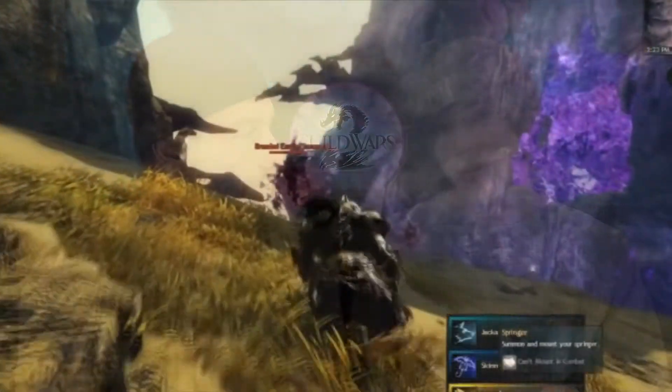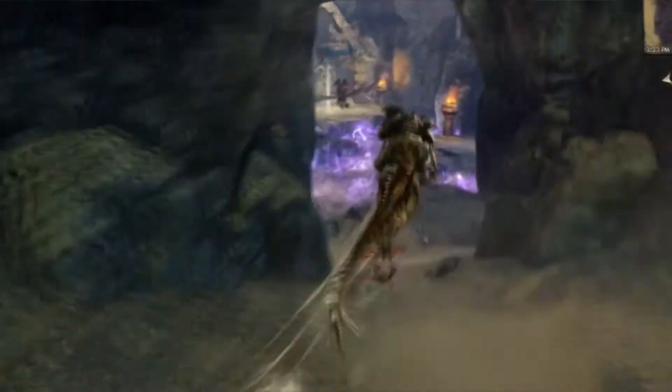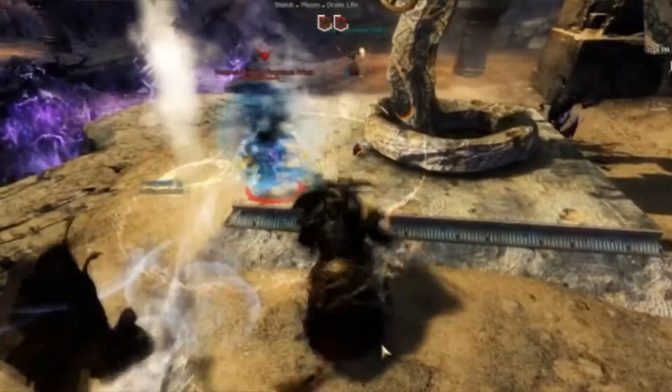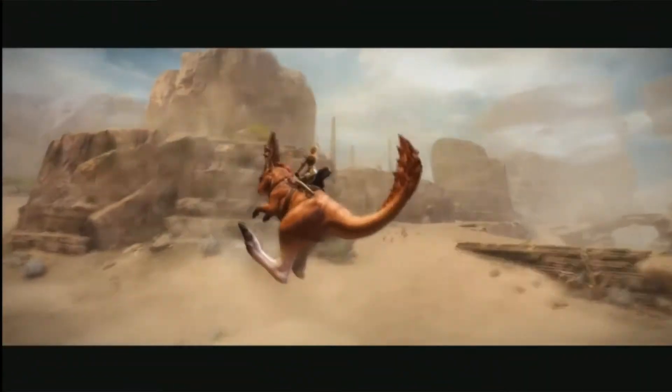Even for the mounts you get right off the bat, you get the raptor about 30 minutes into purchasing the expansion. You do a storyline quest after going from Lion's Arch and get the raptor pretty quickly. They have you do a heart that requires using the raptor as a kind of tutorial, and the mechanics are fantastic — they have races with the new mounts. Mounts really change the travel speed of Guild Wars. We also have the jackal, the springer — the bunny — and the skimmers.